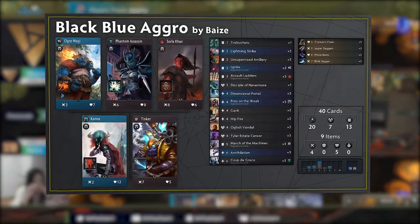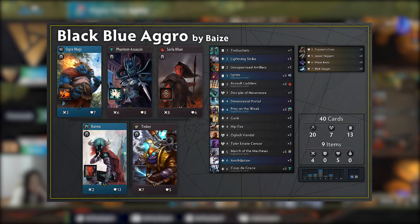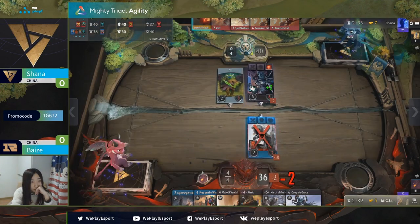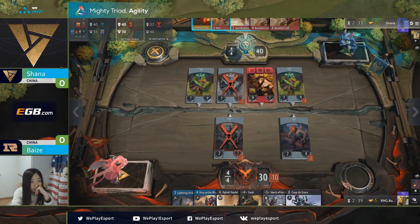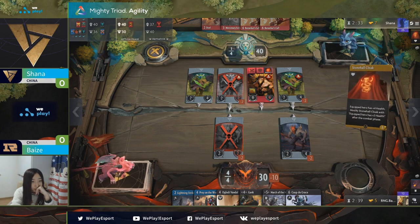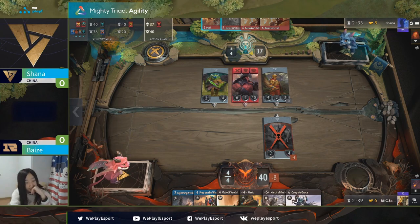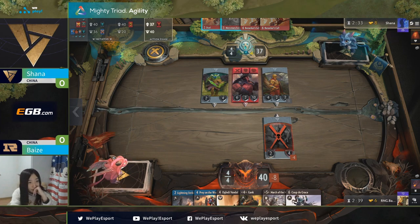Baze brought Black-Blue aggro — the same archetype that Petrify brought to the group stage and made it to top 16 with. Baze decided to remove the Hipfires from the deck and opted for two Trebuchets with some minor changes to the items. Petrify ultimately decided to opt out of this deck for top 16 to throw his opponents off. Regardless, this is still a great deck to play, great at flooding the board with the help of Khanna and pushing damage with the help of Sorla. On top of that, it has additional reach with Trebuchets, Unsupervised Artilleries, and Oglodi Vandals. The color combination might seem a bit unorthodox at first, but you get to play Annihilation and Kudgra's and still hit their tower hard.